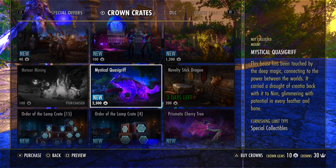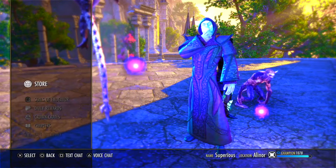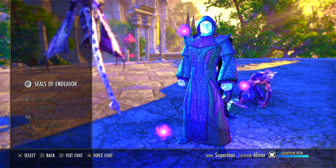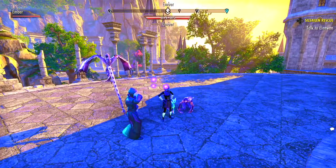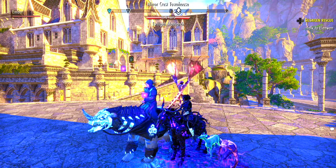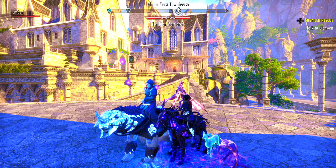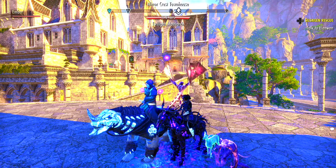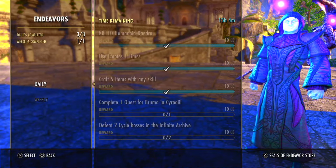If this sounds insane and exploitative to you — yes, it is. And if this was all there was to the crown shop, I would hate it. The only reason we're all pacified is what is called the Seals of Endeavor system. This is a cornerstone of the method I'm going to describe for using the crown shop to get mounts like these without spending all your savings. It takes about five to eight months approximately to run through enough Seals of Endeavor to get the high-ticket items in the shop.